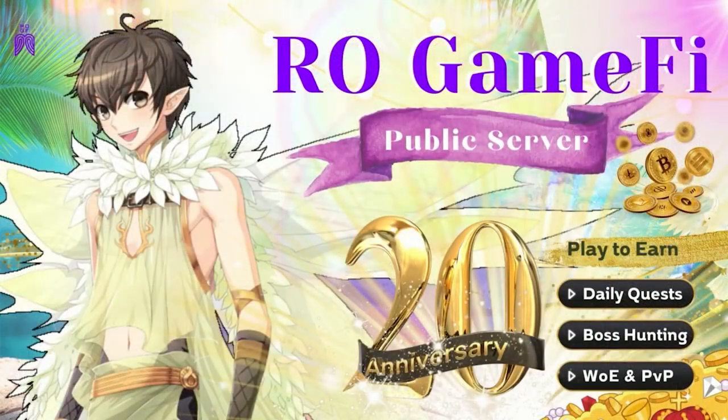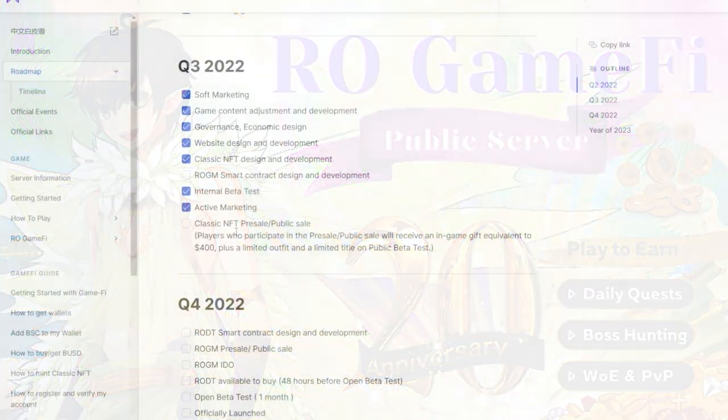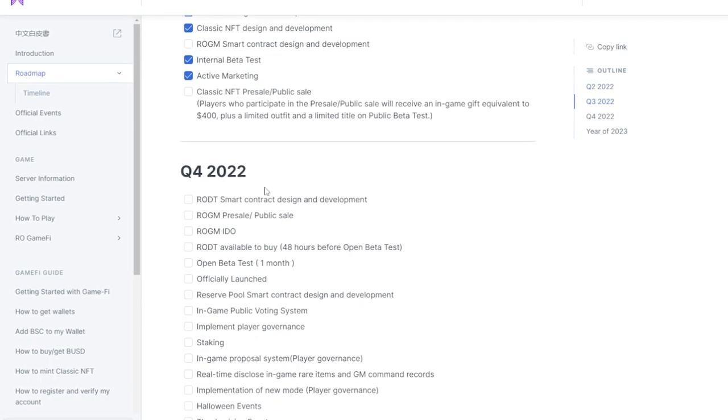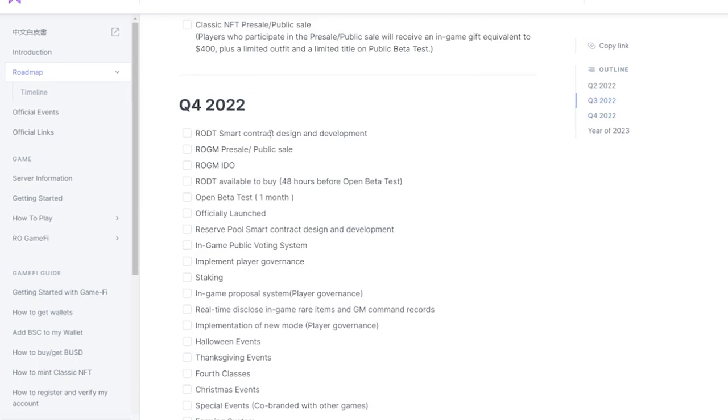Players who participate in the pre-sale or public sale are going to receive an in-game gift equivalent to 400+, a limited outfit, and also a limited title on the public beta test.